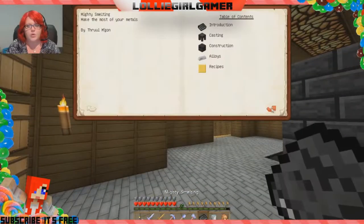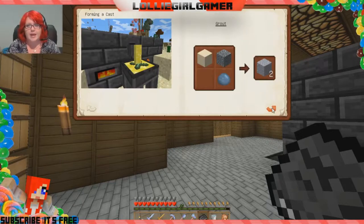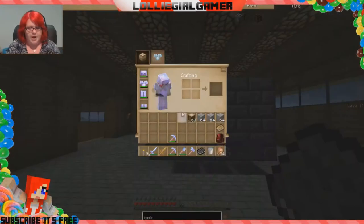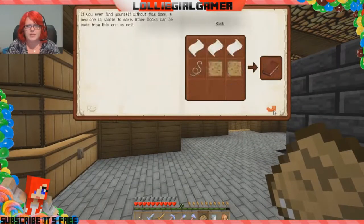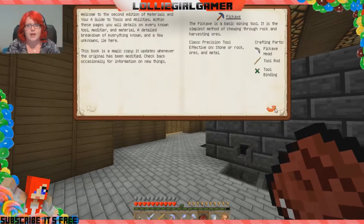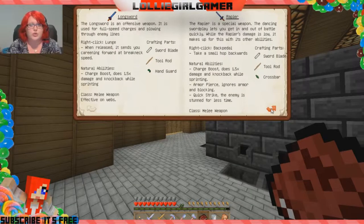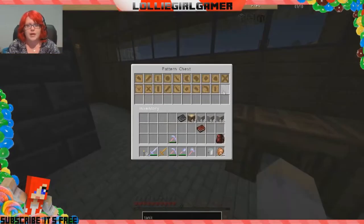Now we're going to grab the Mighty Smelting book, which shows all the different materials we can make from the smeltery. I like to use alumite — I call it aluminite because it's made from aluminium — it's a pretty pink color with really good durability, so I prefer to make that. Then we look at Materials and You for the component lists. We're going to make a hammer first, which needs one hammerhead, two large plates, and a tough rod.